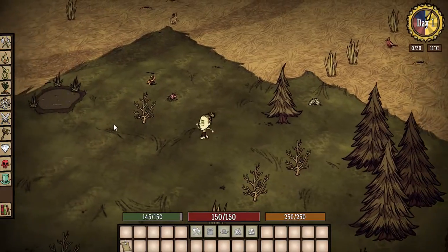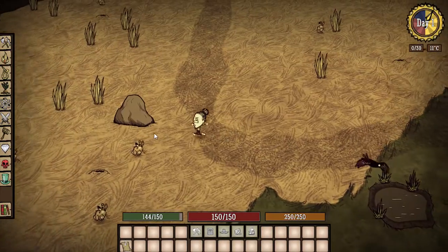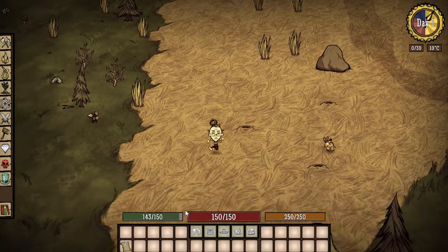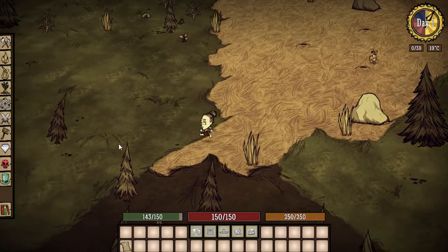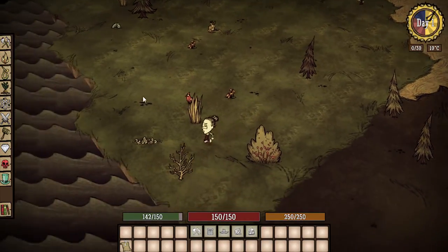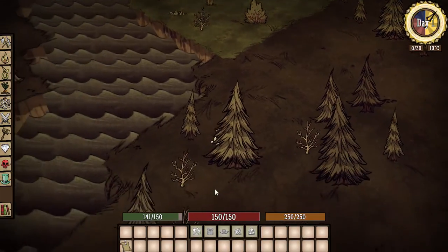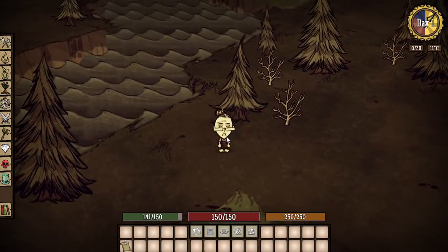Let's zoom back in a little bit. We've got a decent savannah biome right away, lots of bunnies, even a pond which is kind of nice — we can go fishing. Lots of grass, this is looking really good. We got some rocks. Let's look at that map real quick, but I don't want to take the first place we find. Lots of berries. Okay, that seems to be the end of this part of the island. Let's take a look at Wickerbottom real quick.